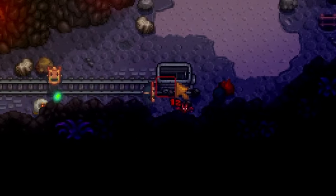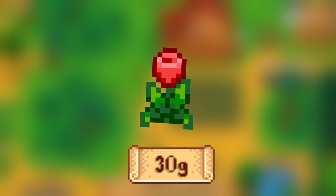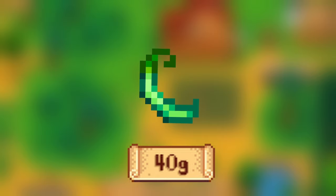You can get rice shoots from the mines, worms, or from fishing treasure chests. Tulips take 6 days to grow and sell for 30g. Parsnips take 4 days to grow and sell for 35g. Green beans take 10 days to grow but regrow every 3 days after that. They sell for 40g each.